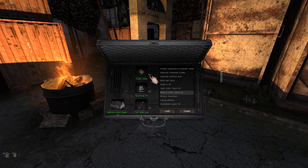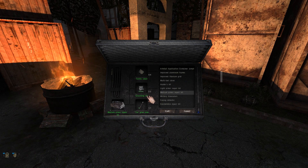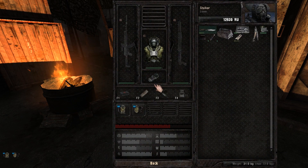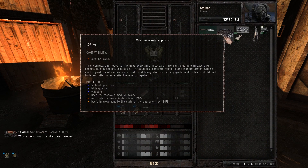Always check the number of items you need: 4 textile sheets, 2 grooming kits with full uses, and 1 glue tube. Then you just click craft and you have your repair kit.